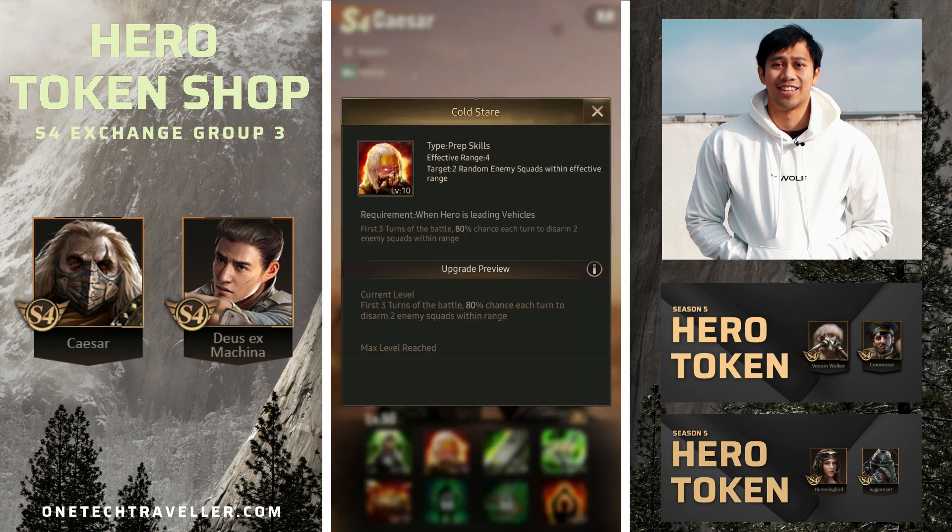A quick look at his skills: there's a prep skill for the first three turns of battle — 80% chance to disarm two enemy squads in range, activates very high. Two enemies is great, and first three turns is very powerful for those that like to front-load a lot of damage, particularly formations focused around basic troop attacks such as Panther, Ana, Ivanov, or anything highly basic-troop-attack focused.